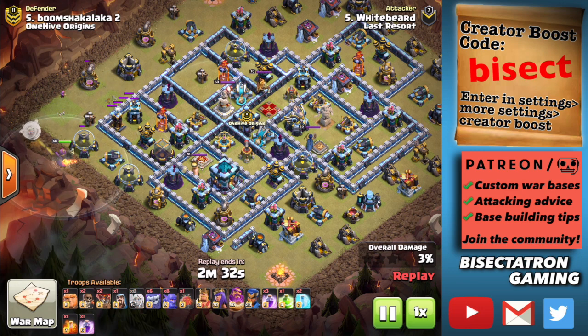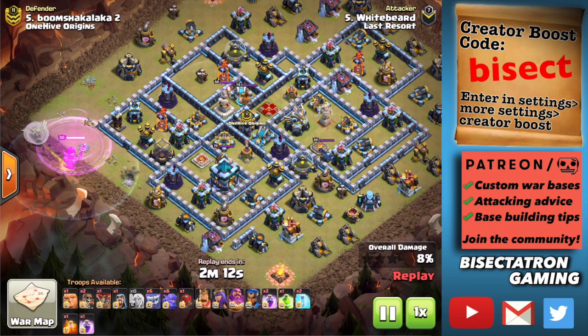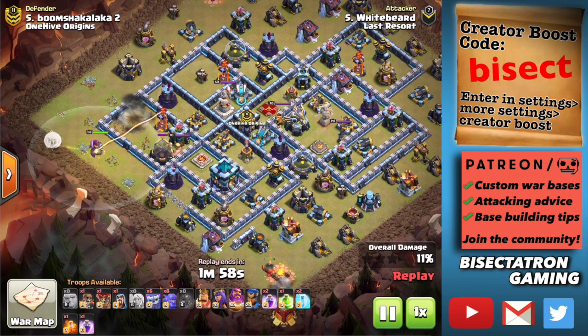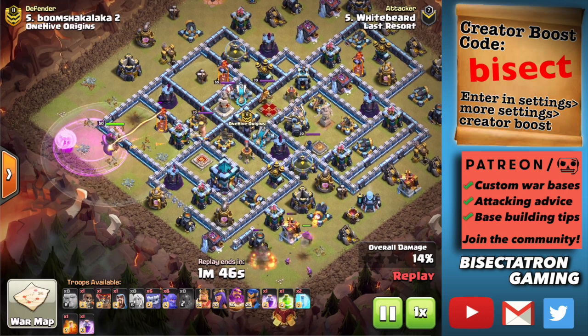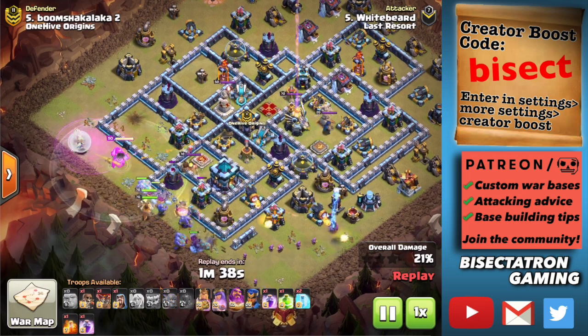The main point for this video is showing Hybrid and Lalo, and the importance of taking out the Town Hall because it's so devastating to Balloons and Hybrid. It forces the Warden's ability, and you're having to take out a very high hit point building that does quite a bit of damage with a freeze effect afterward. For a smash-type attack, you want to get the Town Hall down early because your troops will spread out and won't have the benefit of a Rage spell on the back end of the base.